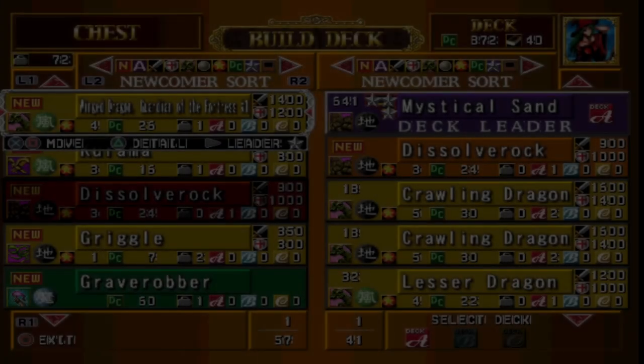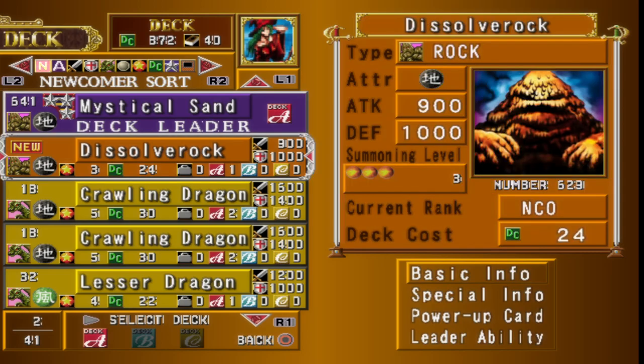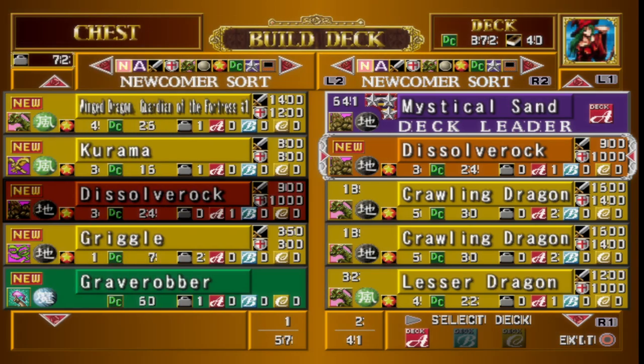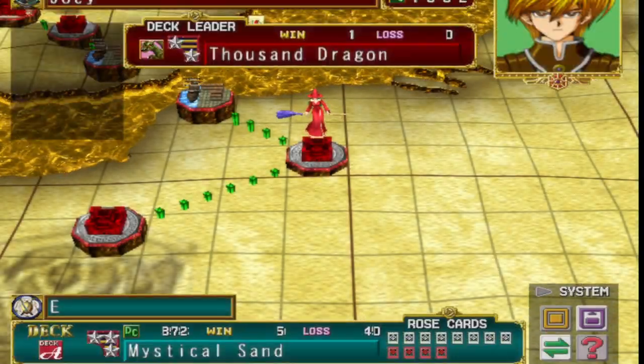One of the deck changes I got is Dissolver Rock. He's one of the few rocks you have to unlock via reincarnation, and he's got an interesting ability - when he flips face-up, he destroys all cards located on the mountain terrain, which pops up quite often, so it's not terrible at all.